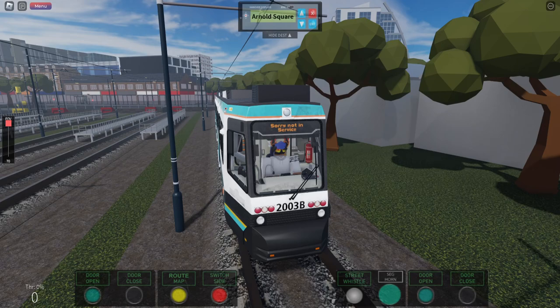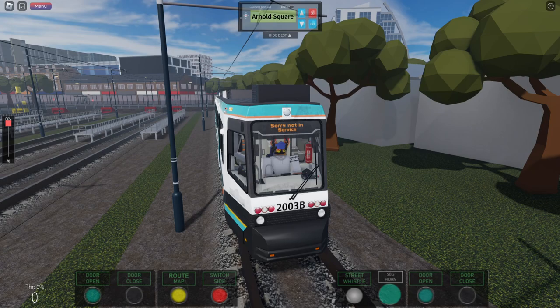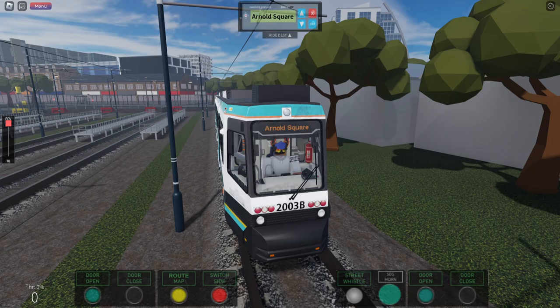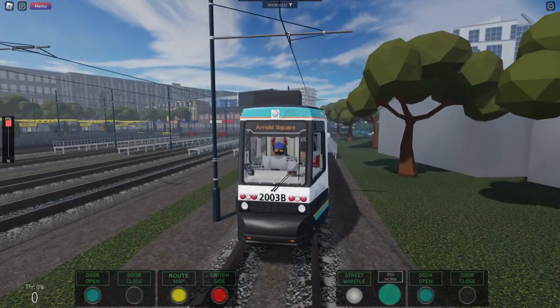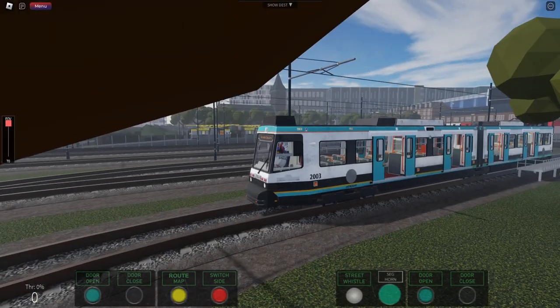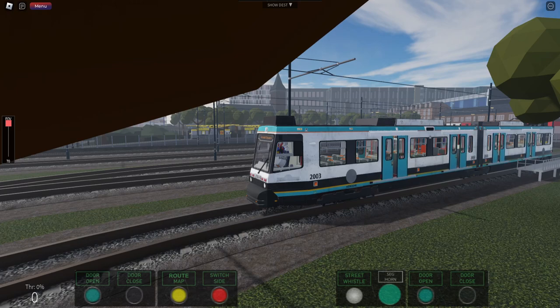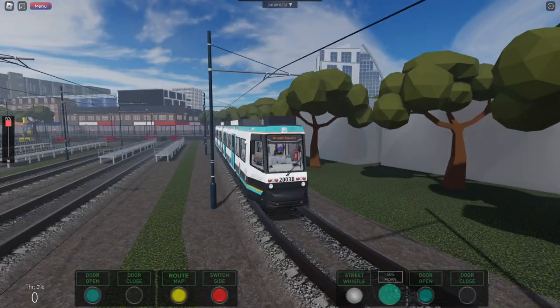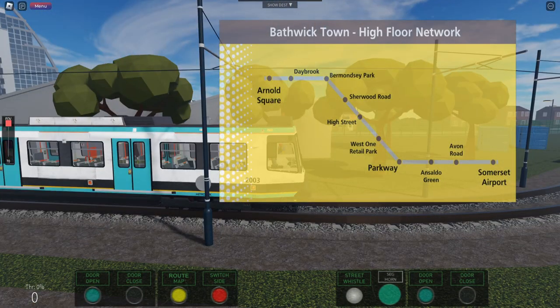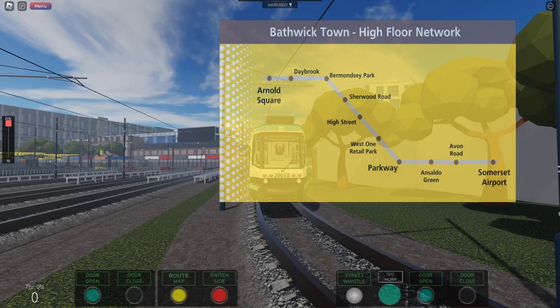So do these buttons actually work? They do. Look at that. Door open. Door close. They're going to close. Yep. Map routes — what does that do? Oh, it pulls up a map. So what did we select? We selected Arnold square. That's where we're starting. Actually we want to change that to the airport. So we're starting here and we're ending at the airport.